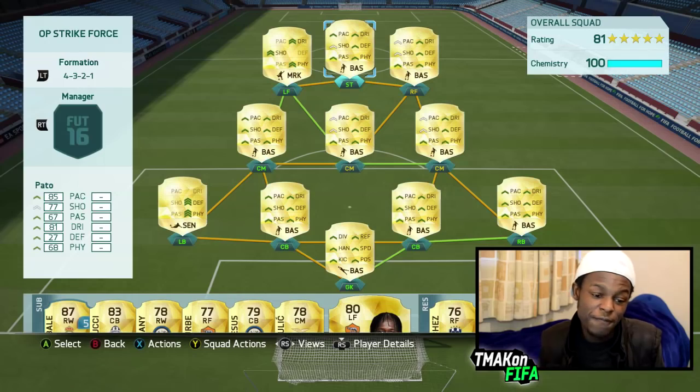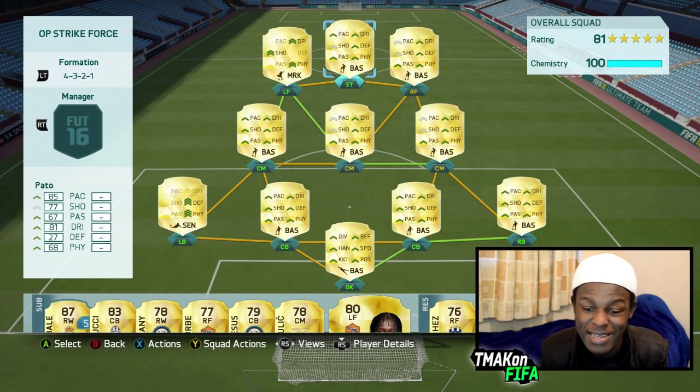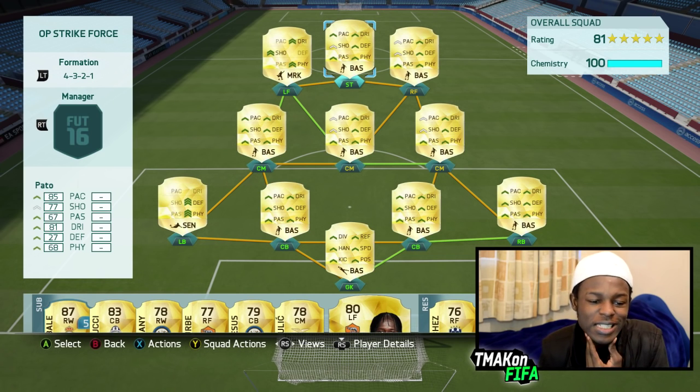Back with another squad builder. Hey guys, Team Max signing in, hope you guys are having a great day. Today I'm going to be bringing you something I haven't brought you guys in a while — a pretty sweaty squad builder. The main focus in this video is the overpowered strike force, so that's the left forward, striker, and right forward. By me mentioning that, you probably guessed what formation I'm using: my favorite, the 4-3-2-1 sweat formation.